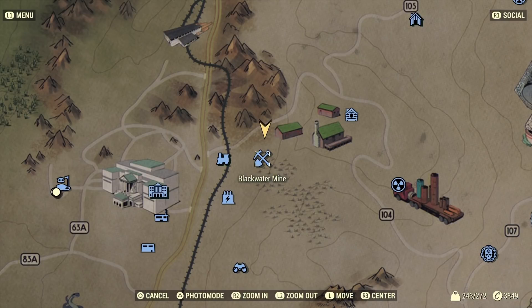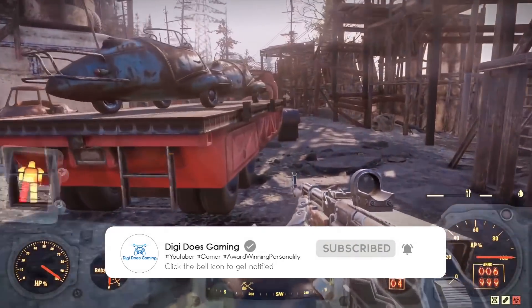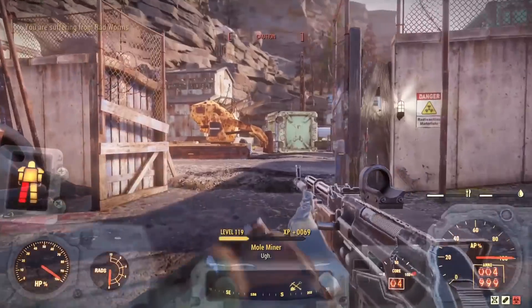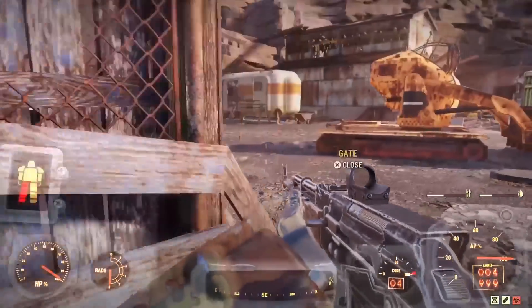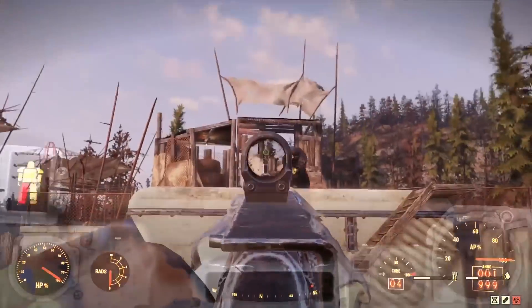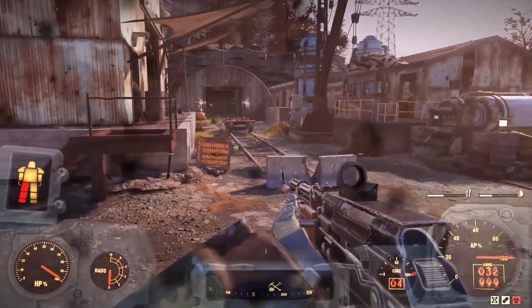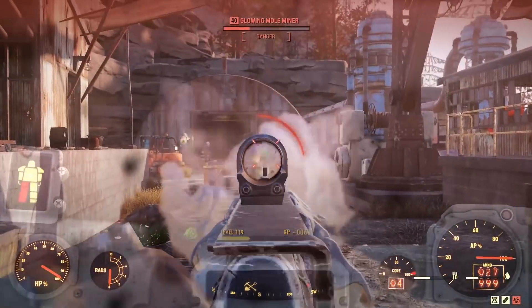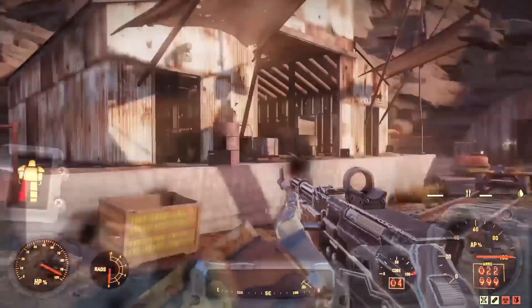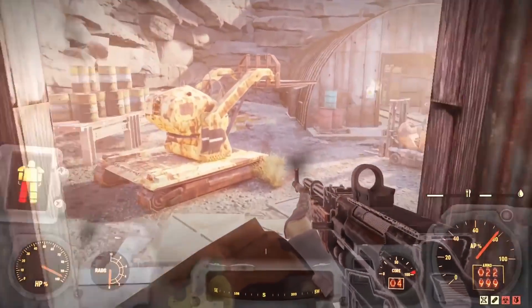From White Springs, head just west to Blackwater Mine. Once you're here, head inside. There are some mole miners — they scale to your level. You can come in the front way and take them out, but since we'll be doing this several times, I'll show you an alternate route to avoid combat completely on the next run. Regarding mutations: when you get one there's a positive and a negative effect, but the Class Freak card can negate a lot of those negatives, leaving you with a mostly positive experience.